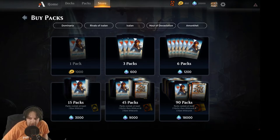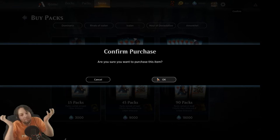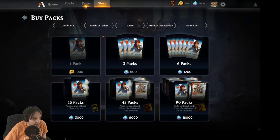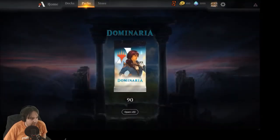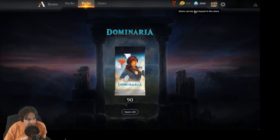I did it guys — I took the plunge. I wanted to invest into MTG Arena in the hopes that it will pan out someday, so I gave them $100 of my money. In exchange I got 20,000 gems. I'm going to buy this pack of 90 packs for 18,000, leaving me with 2,000 leftover. There's supposedly going to be another account wipe, but it will refund me the gems, so I'll have a head start when the actual game comes out.